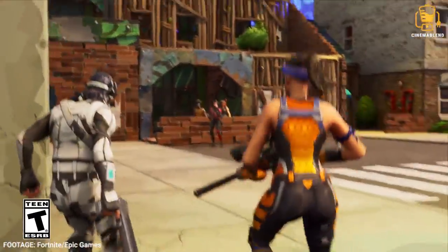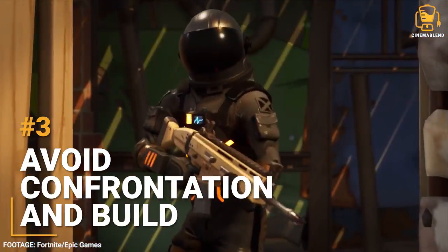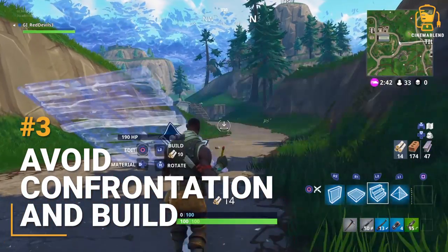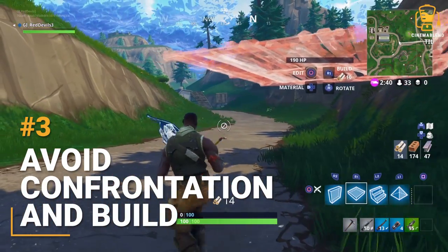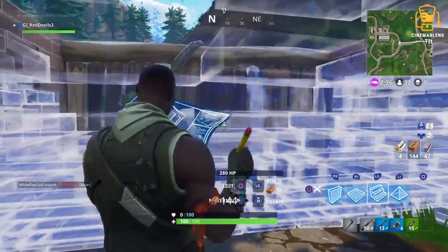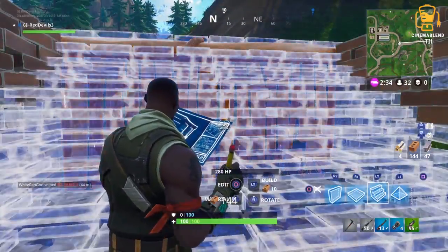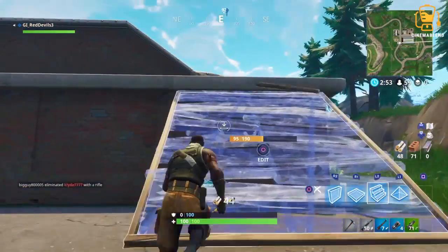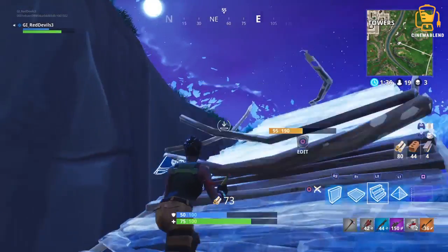Once you have a hang for the weapon system, it's time to turn around and avoid confrontation. Yes, that is the exact opposite of our previous tip, but now you are trying to learn the game's building mechanic, which can take some time to get used to. So gather some resources and start building. Some easy structures you should master early on are a 1x1 fort, which can give you quick protection and a nice perch during combat, as well as stairways to climb on buildings and over mountains in record time.